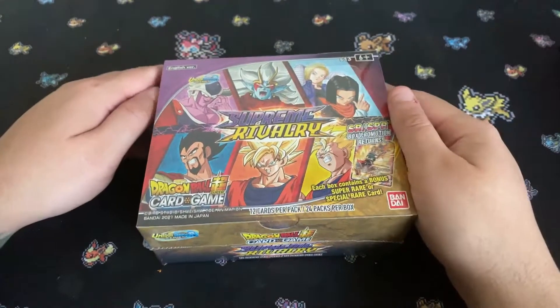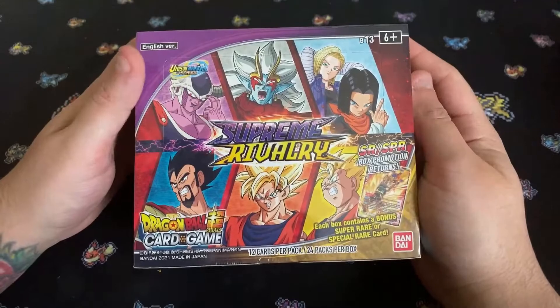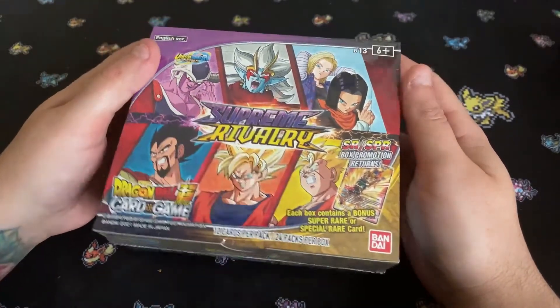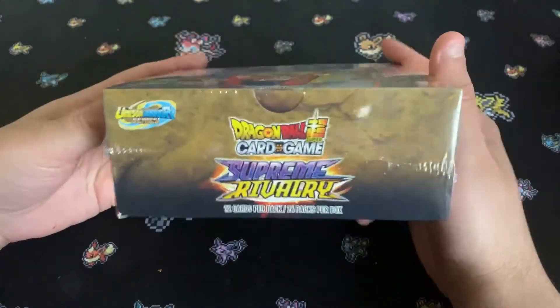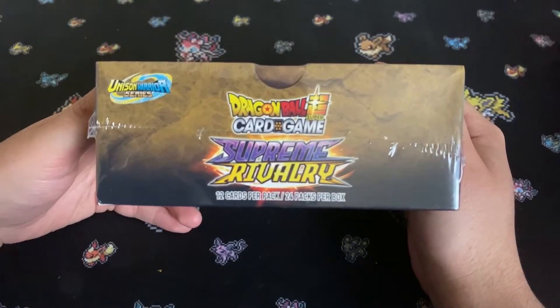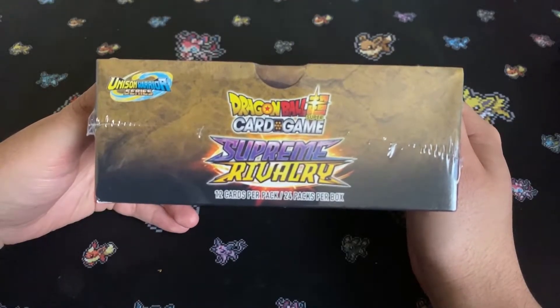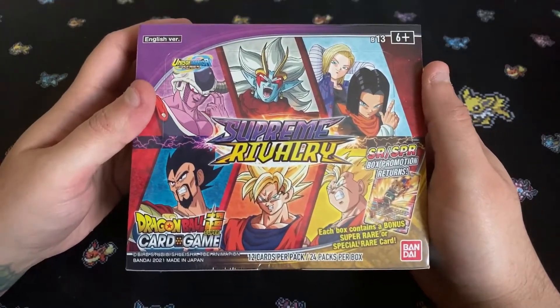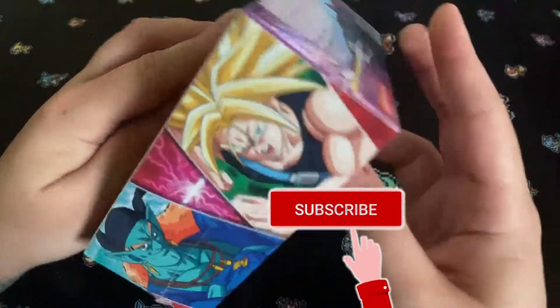We are back with another card unboxing here today. We have the Dragon Ball Super Supreme Rivalry trading card set. This one just came out a few days ago — I'm not sure, May 21st, maybe something like that. Either way, it was sent to me in the mail and I just received it today.